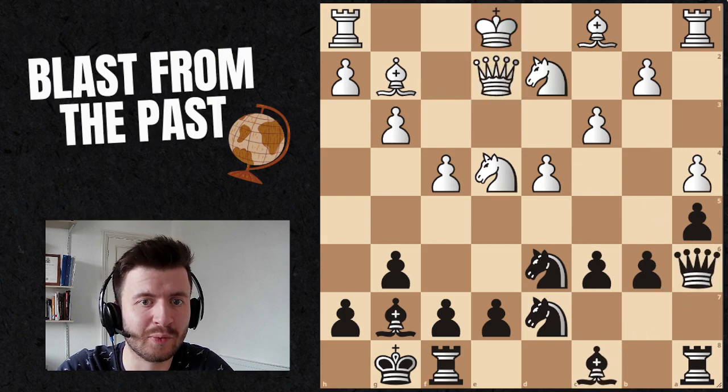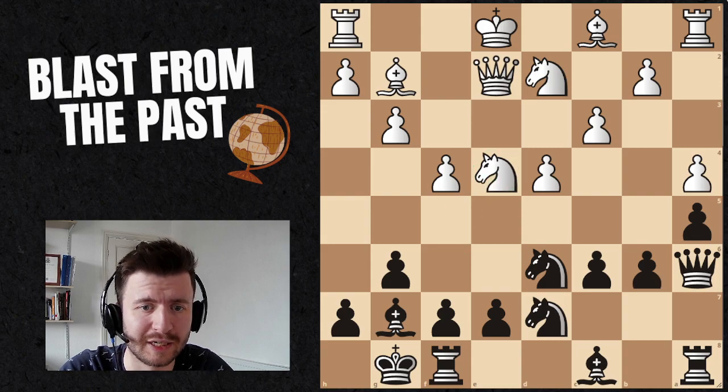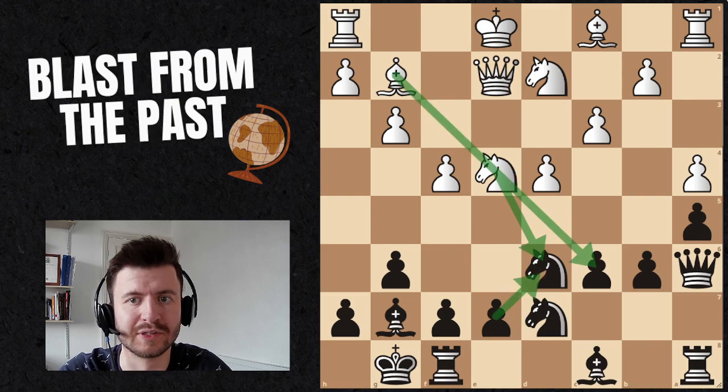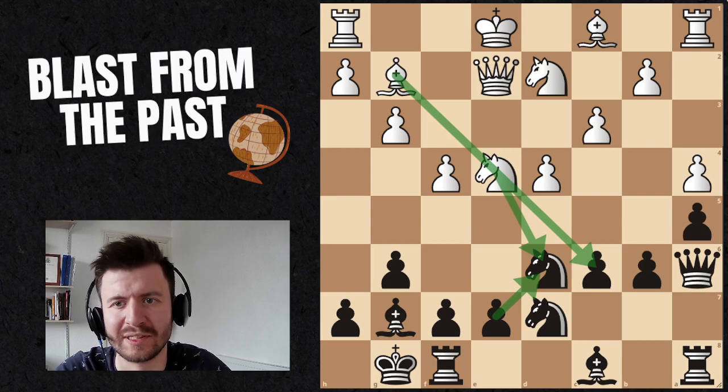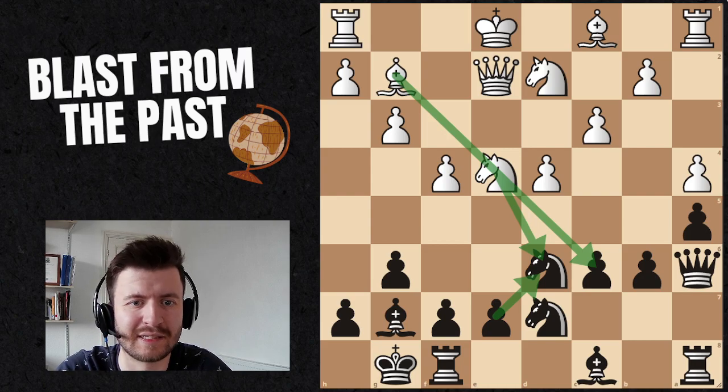The next one to look at is: can white win the game immediately? If it were white to move, what is white planning to do — do they have a checkmate? The only check they have is here. They are threatening to win a pawn — they could take this knight, opening up the bishop to take this pawn. So this is an idea we have to defend against. Winning a pawn isn't winning immediately, but this is definitely some tactics working in favour of white.